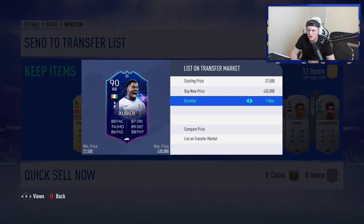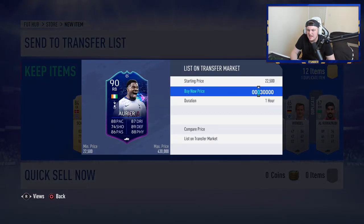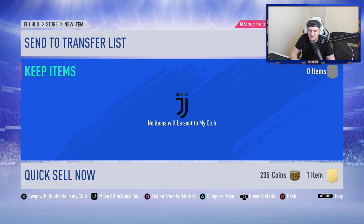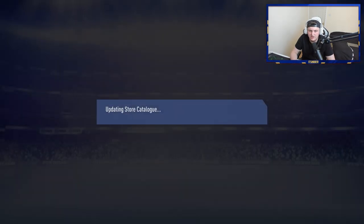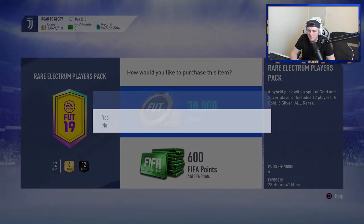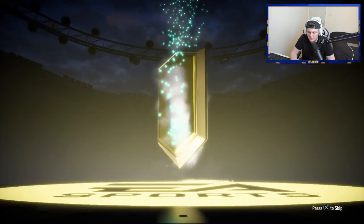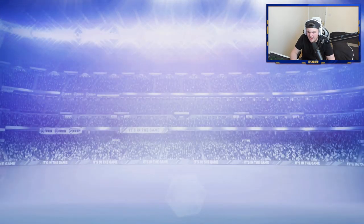90 rated plus special card, only 60,000 coins but we'll take it. We'll go ahead and sell him. Discard that guy. We'll open up two more — just take it down to a million coins flat and see if we can get anything good. No walkout in this one, it's going to be a board — no special card though, so we'll skip that.